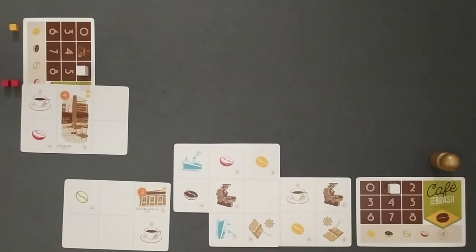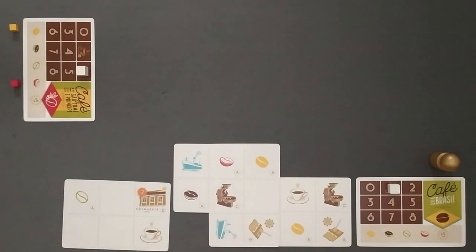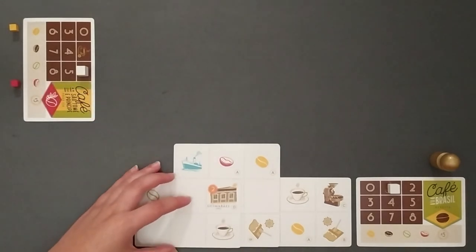However, every time you take a card with a cup, you have to pay a coffee bean from the warehouse. All other cards without coffee cups are always free to take. If you have 2 visible chips in your playing area, you don't have to pay for any card, including the ones with coffee cups. After paying the corresponding cost, each player places the new card in the playing area.